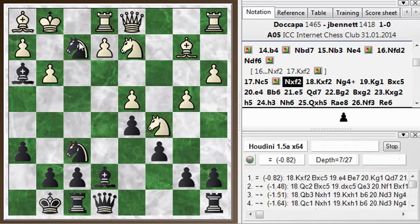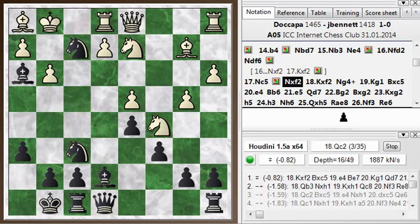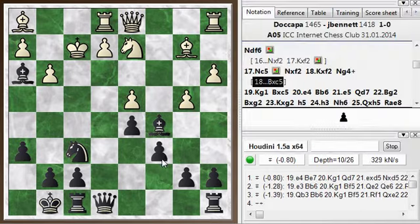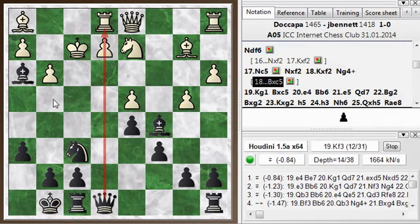Knight takes, King takes — that's pretty much forced. If he doesn't take, I would just move my queen and play Queen b3, Knight takes h1 — I'd grab the bishop in the corner, get rid of his good bishop, pick up a pawn, and I'm just winning. So King takes is right. Then I play Knight g4 check immediately — almost instinctive — but the best continuation here is actually Bishop takes c5, which opens up this file for the queen, and then Knight check and queen here is mate.